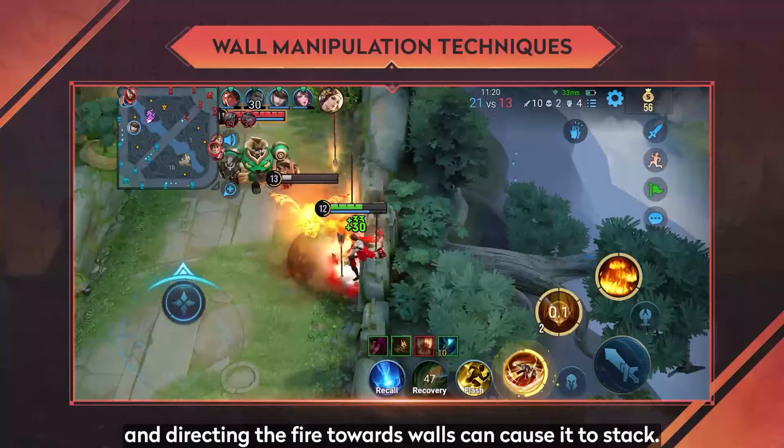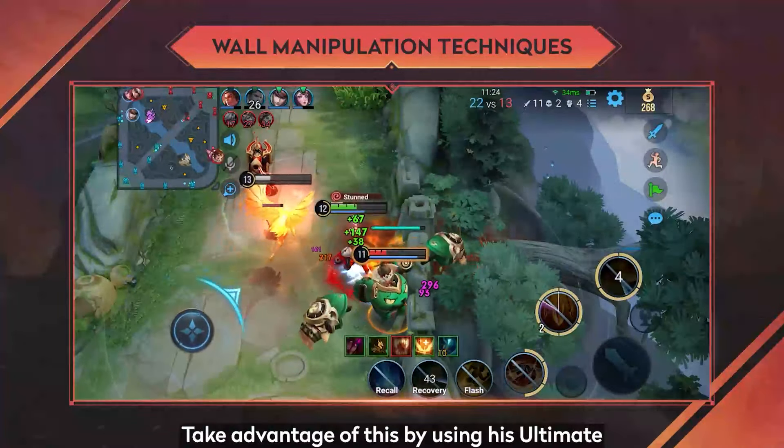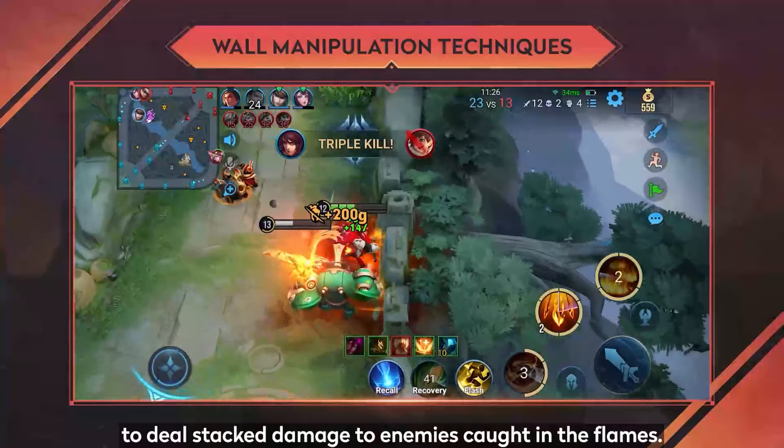6. Wall Manipulation Techniques: Jou Yu's skill 1 has long range, and directing the fire towards walls can cause it to stack. Take advantage of this by using his ultimate to deal stack damage to enemies caught in the flames.